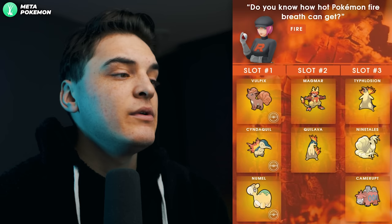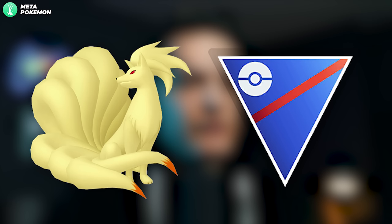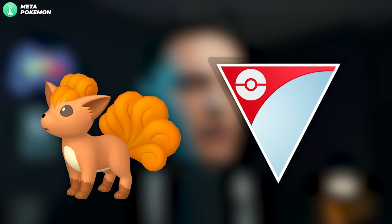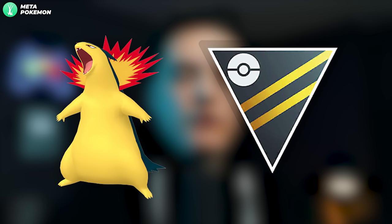The Fire grunt says 'Do you know how hot Pokémon fire breath can get?' — always a female grunt. You can get Shadow Vulpix, Shadow Cyndaquil, or Shadow Numel. Shadow Vulpix into Shadow Ninetales is a good Great League Pokémon, and Shadow Vulpix itself is not bad for the Little Cup. Shadow Cyndaquil into Shadow Typhlosion is a strong Fire-type raid attacker and not a terrible Ultra League Pokémon, with very good coverage using Solar Beam and Shadow Claw.